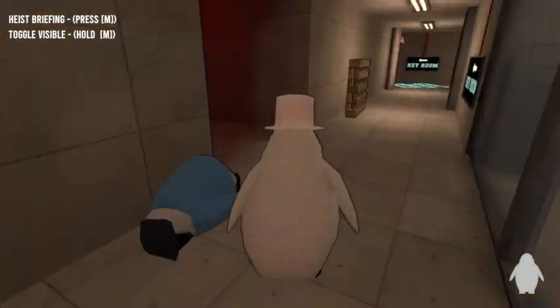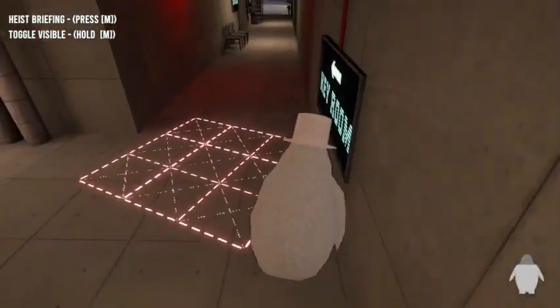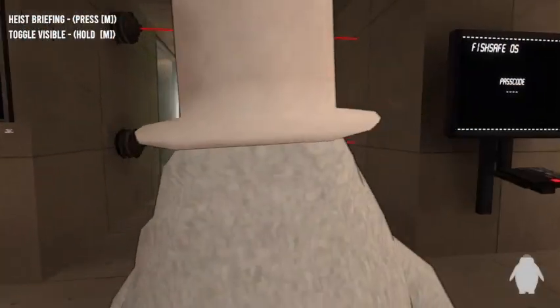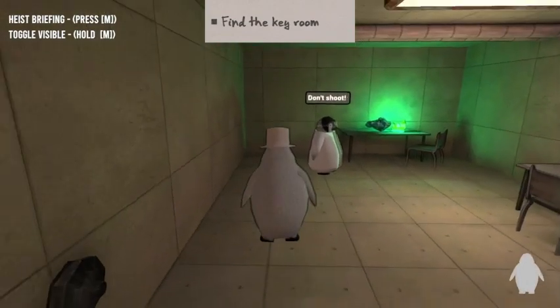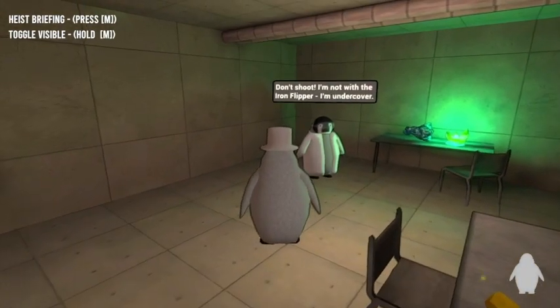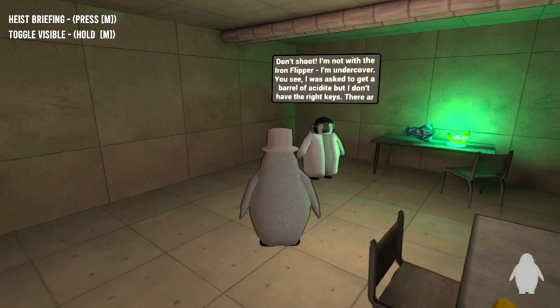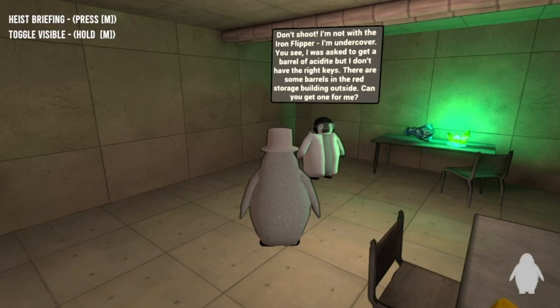I believe all the guards are taken out. We're in! Find the key room. An NPC says: 'Don't shoot, I'm with the other Iron Fish, I'm undercover. I was asked to get a barrel of acid but I don't have the right keys. There are some barrels in the red storage house — can you get one for me?'